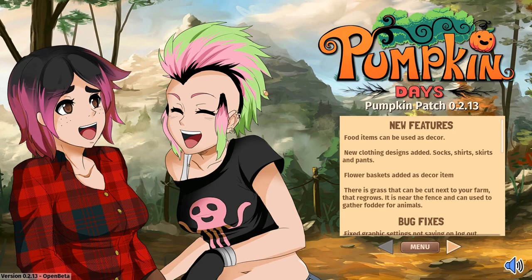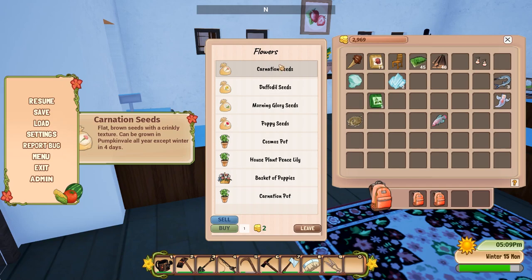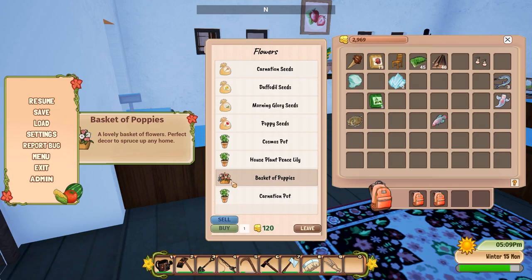I love how many updates happen for Pumpkin Days, and we have some interesting ones — such as food items can be used as decor! Oh my god, I have no idea how that's going to look, but I'm going to decorate my farm with a bunch of pumpkins. Let's try all these new features out today. First thing first, let's check out the flower basket — I do want a nice little flower basket to decorate my beautiful farm, so let's buy it and see how it goes.